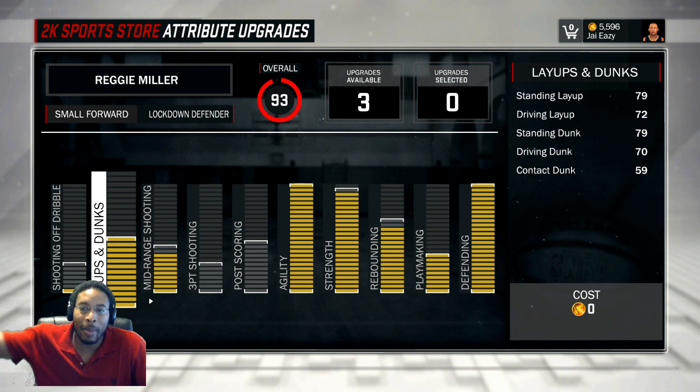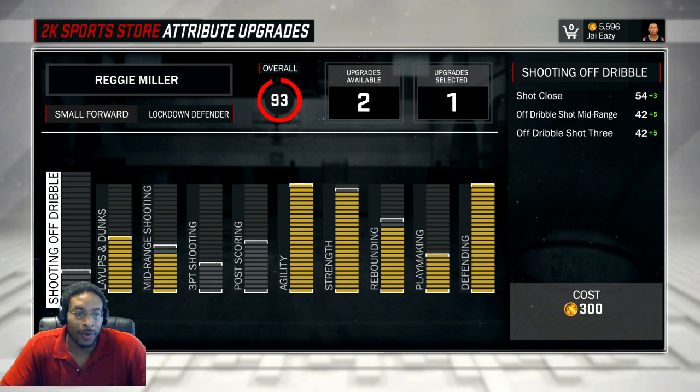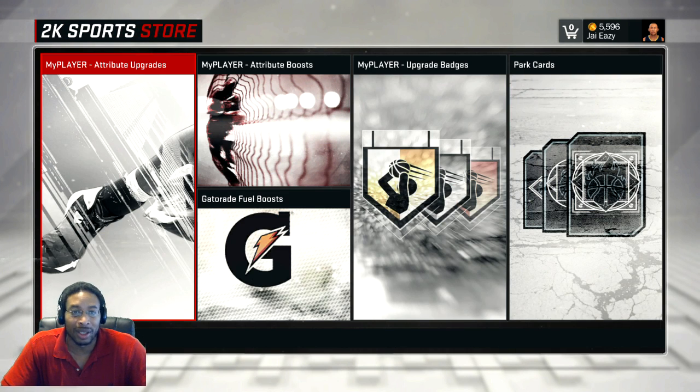I wish I had made my arms a little longer so my standing dunk and standing layup could have been 80, but I didn't. If I make another guy like this I'll keep that in mind. Back then it was hard to make a character and see what he was going to end up being. My shoot-off-the-dribble I might max out - I've got three points left but I don't know where to spend them. I really don't think it's worth putting anything in my three-pointer because I think that maxes out around 60 and it won't be consistent enough.